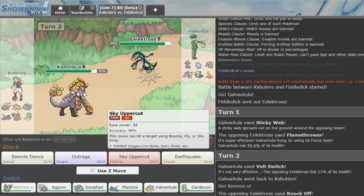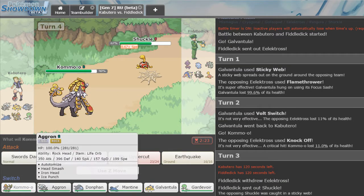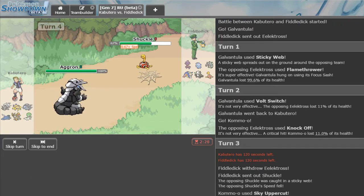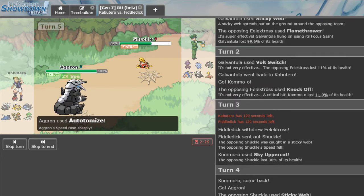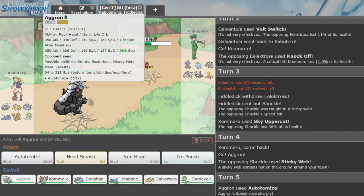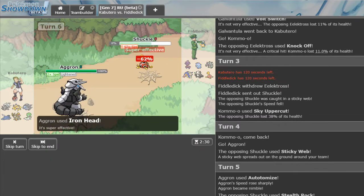I don't think I lose anything from a Sky Uppercut here. He goes into Shuckle. Let's see what he's going for — he could go for Toxic. What we're actually going to do is go out into Aggron as he sets up his own webs. We Autonomize up. He gets his rocks up, I'm at 388 speed — that means I'm faster than everything. We just go for Iron Head, Shuckle is gone.